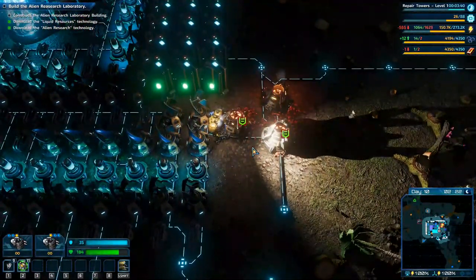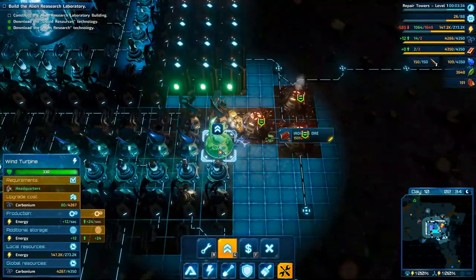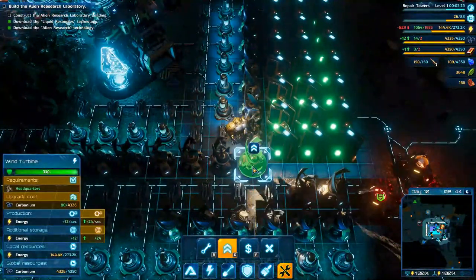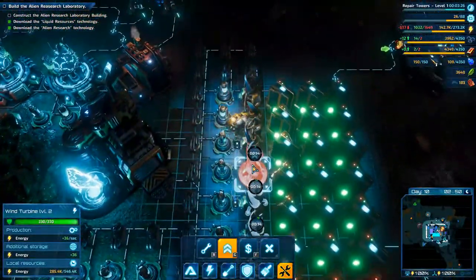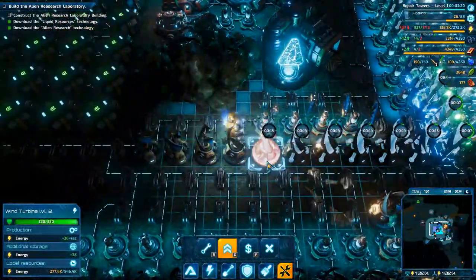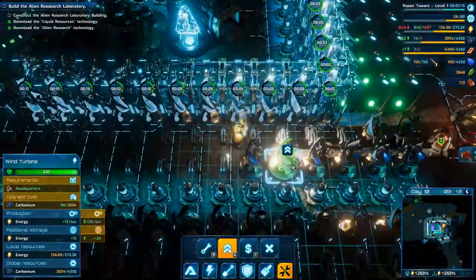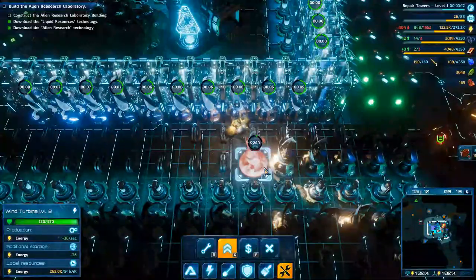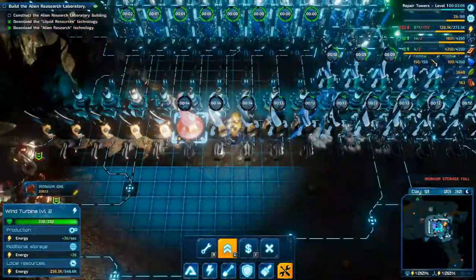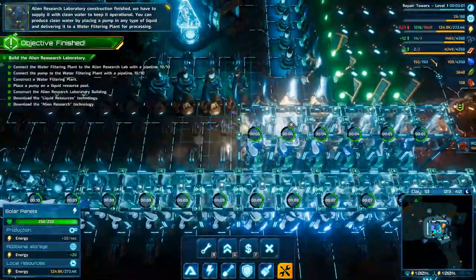What else did we just unlock? Did we unlock the ability to upgrade? We did! I can now upgrade my wind turbines and my solar - it's going to cost 80 carbonium to upgrade each one, but I feel like that's a no-brainer. We want the juice flowing, and then we're going to be able to upgrade our storage as well and hold even more. Let's get all of these upgraded.